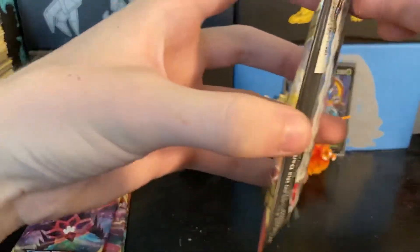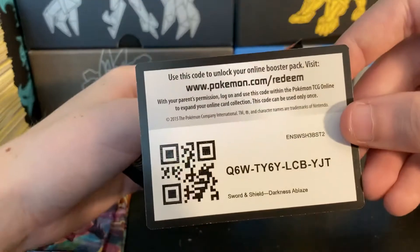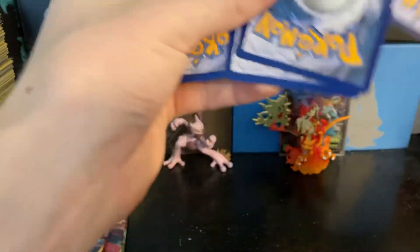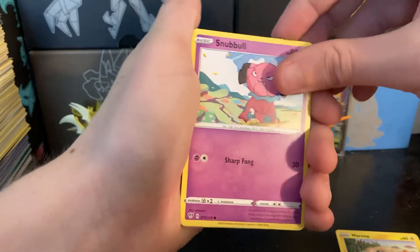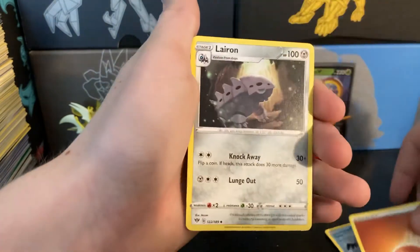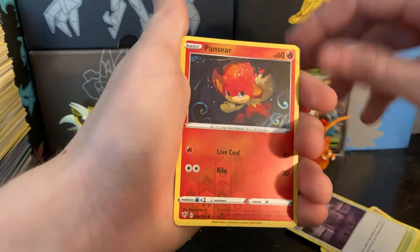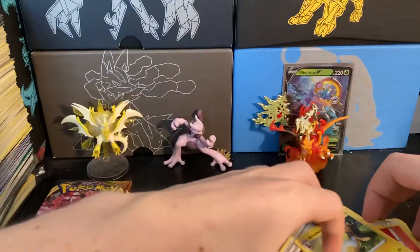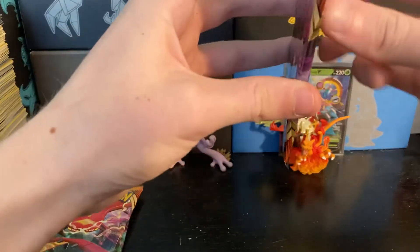On to Darkness Ablaze now. I got four of these packs. Hopefully we can get something. We have a sheep named Mareep, a bulldog named Snubbull, Tauros, a Rookidee, a Galarian Mr. Mime, a Fighting Energy, a Lombre, a Parasect, a Spikemuth, a reverse holo Pansear, and an Ampharos — regular rare. The guy's been around forever and still doesn't really have any good cards. Kind of sad. I like him a lot.